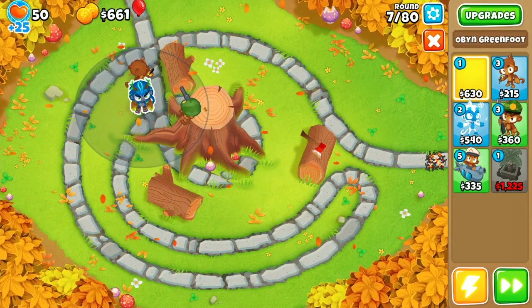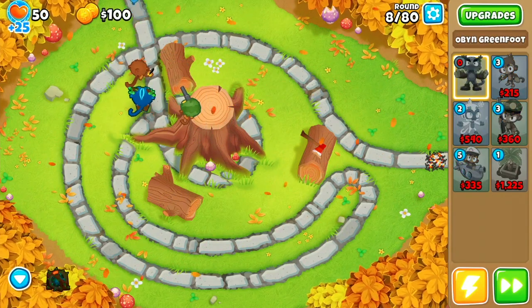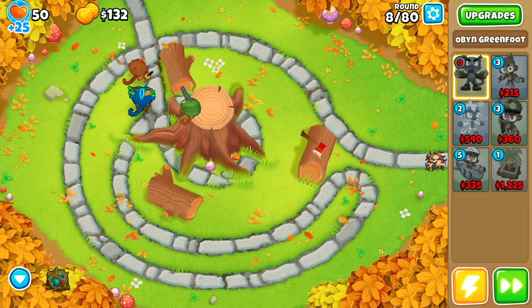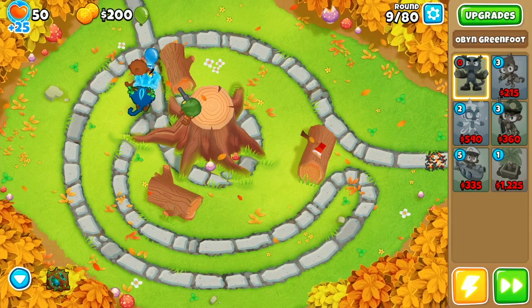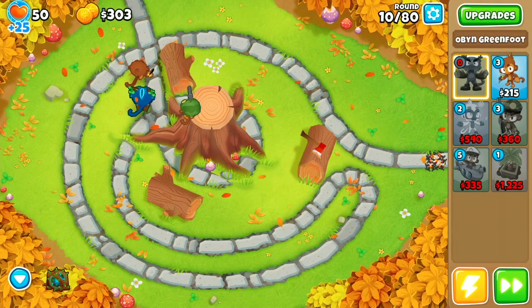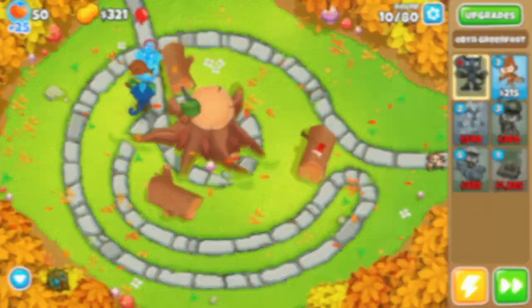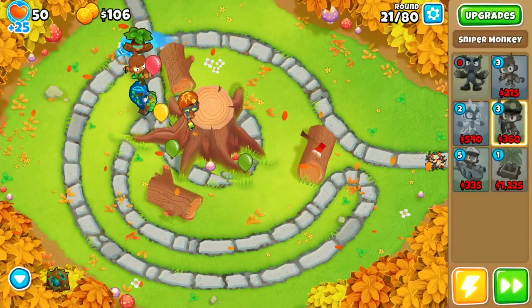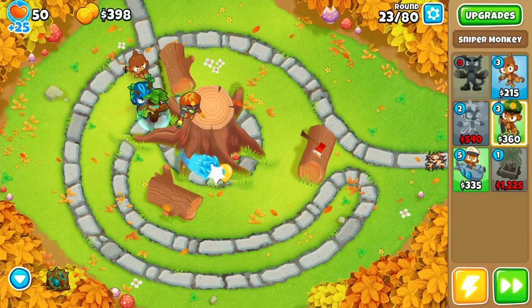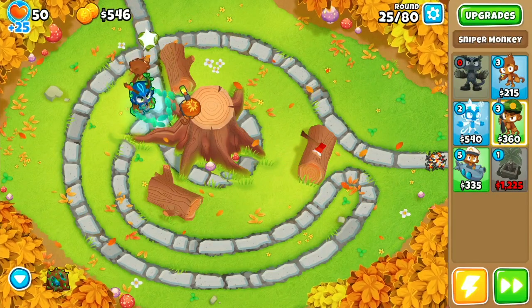The reason we're using Oban for all these maps is that he hits his power spike very early and it's very nice that he can pop lead bloons. Now that we have Oban down, we're going to upgrade our sniper into a 0-2-2, then switch its targeting priority back to first. Once that's done we'll save up and upgrade the sniper into a 0-2-3.